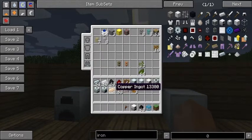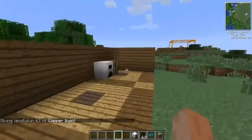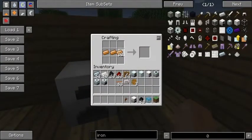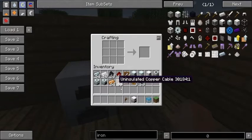One other recipe I'd like to show you. Let's get some more copper going here, back to our crafting table. Let's go ahead and put three copper cable in here — your basic uninsulated copper — and we're actually going to surround this with six rubber. This is basically an easy way to get six insulated copper cables, which is going to be a really useful recipe with the automatic crafting table in BuildCraft.